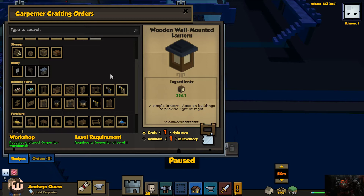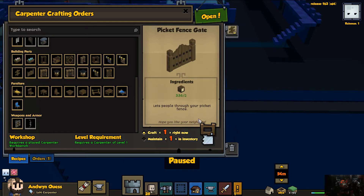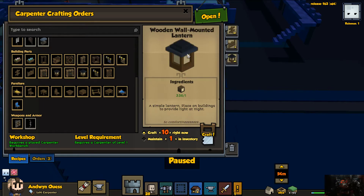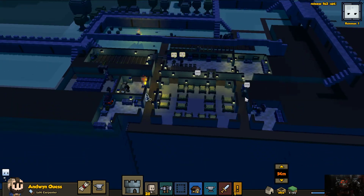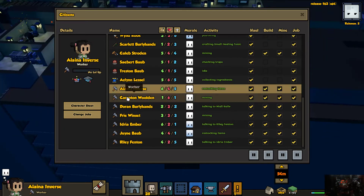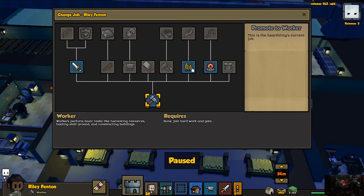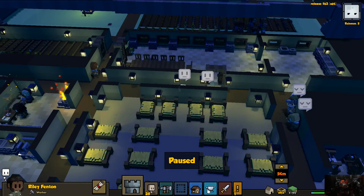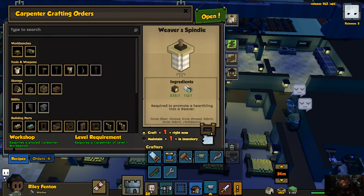I need some stuff to build for fences, so let's do 20 fences, two fence gates, and 10 of those — that should put our crafter where we need them to be. In the meantime I'm also going to place one of these. You also have the heart of crafter — you're going to become a weaver. I need a weaver, and yes it's a crafter, so I'm gonna tell you to do that for me.